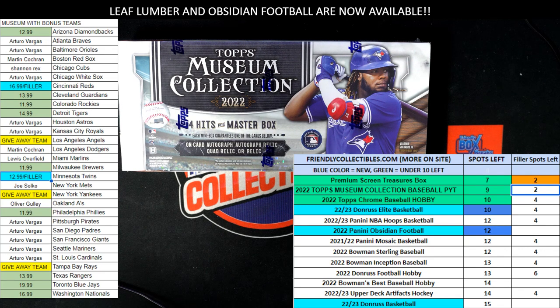It is race time. This is a race for a filler in Museum Pick Your Team 474. We've got two teams up for grabs in this race — it's going to be the Reds and the Twins going to the first place winner. We've got five racers, 30 seconds on the clock. We need to shuffle up our racers seven times and then we will send them on their way.